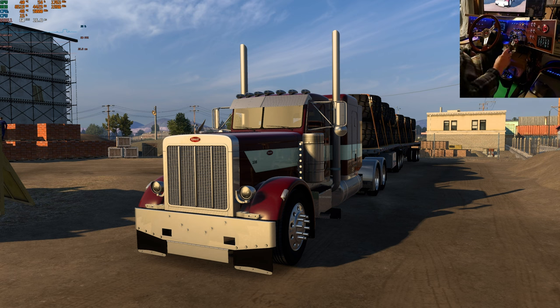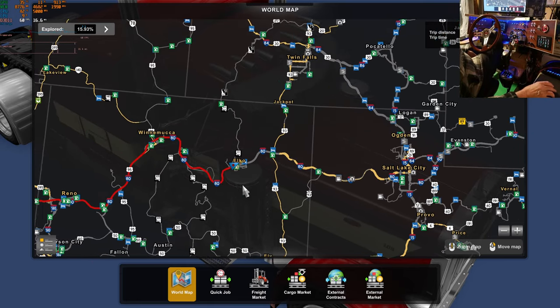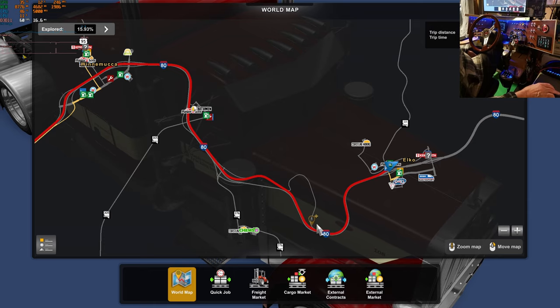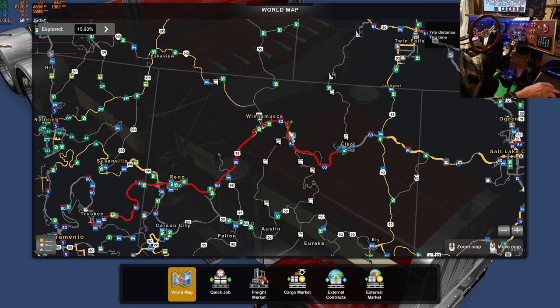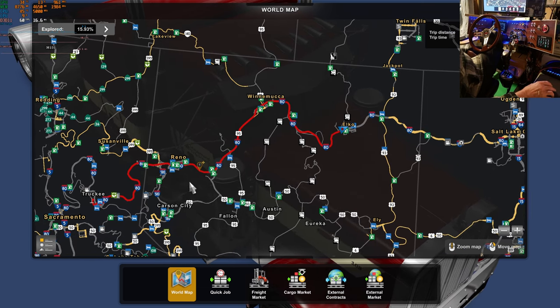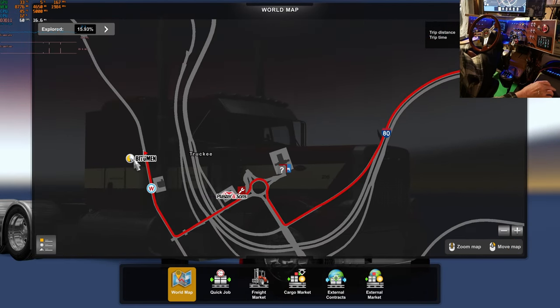We're in Elko, Nevada, and we're on the sort of edge of the Reforma map. We're going to head into what is different, heading west. We're going to go right through Reno all the way to Truckee, and just show you here. Starting about here, things just really change, and this road is a heck of a lot cooler than the original one from SCS. You'll see as we get going what's different about it. We're going to head all the way to Truckee.